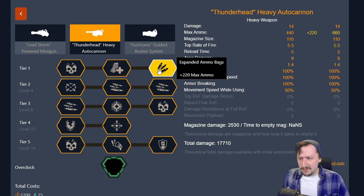Personally, I really like the expanded ammo bags. This feels so good on the gun. You barely ever run out of bullets with the autocannon — it feels like it takes forever to run through ammo with this gun. Even without this it takes a while, but this just makes it so efficient, and a lot of the time you can just skip your resupply or give it to somebody else.